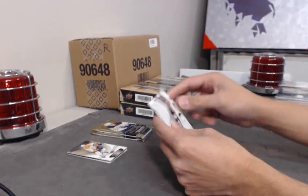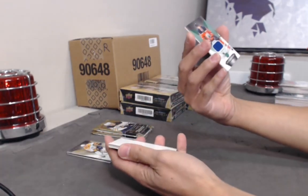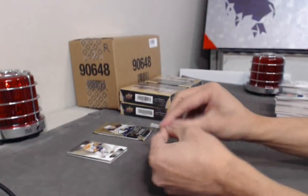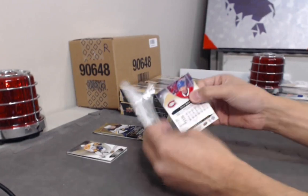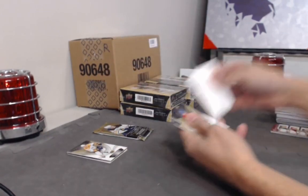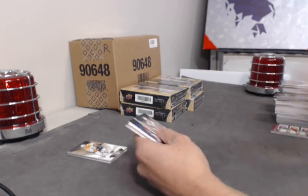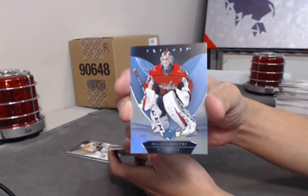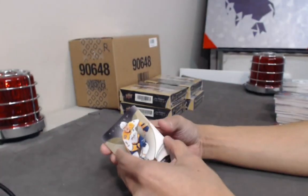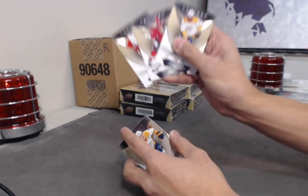We're about halfway there guys and feels like we've hit a lot of good cards already. Another jersey of Ryan Nugent-Hopkins — Hopkins got a few hits already. Rookie Premieres Noah Juulsen out of 999. And a blue base of Braden Holtby to 799. Alright, this gotta be some good — let's see — oh yeah, not too shabby at all. Three base cards.